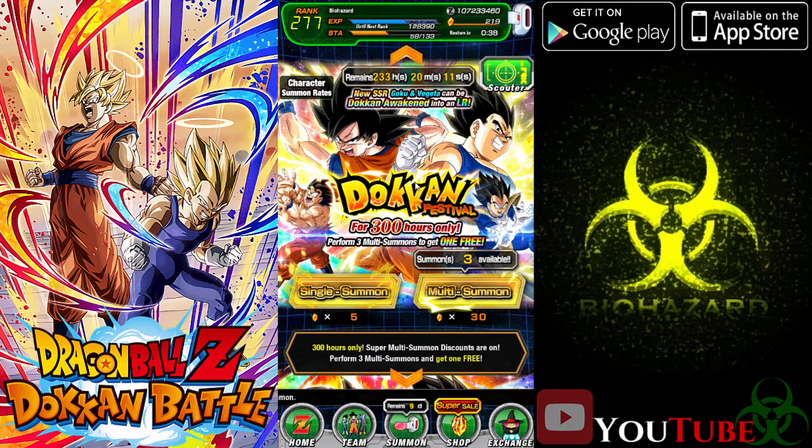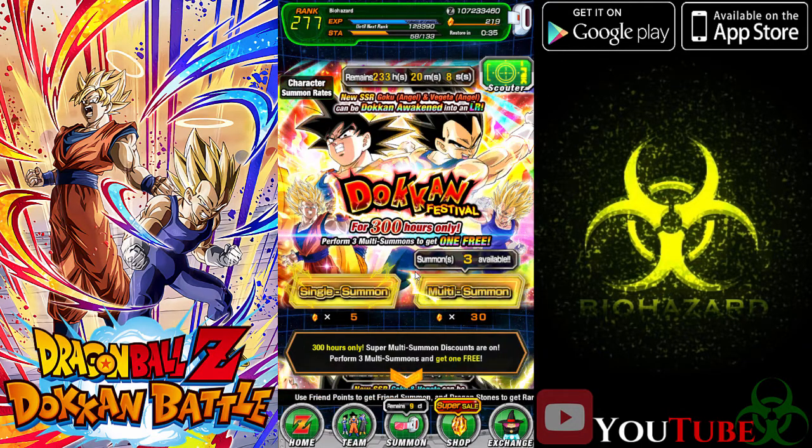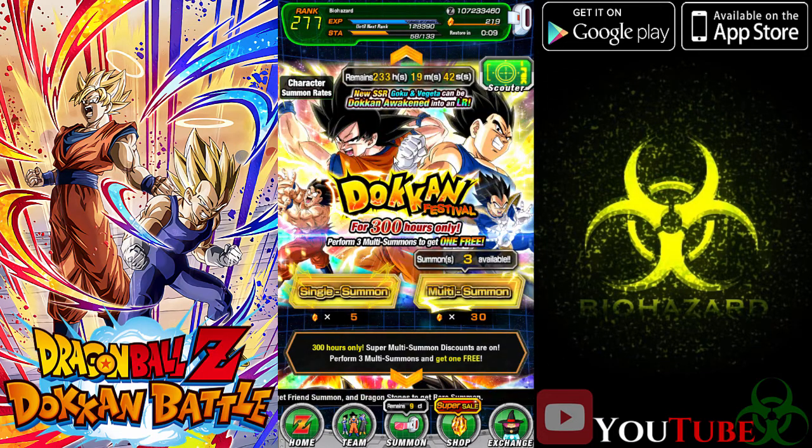I'm actually gonna be doing both of them. I'm gonna be doing three on each, of course, for the first set of summons for the free one. Beyond that, I'm probably gonna have a little bit more on the stones. I don't know how much it's gonna cost for each of them. I think it's like... well, this one's 30. I think the next one might be 40. I don't remember exactly what the three cost.